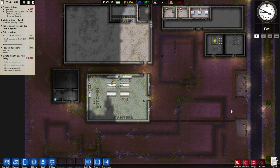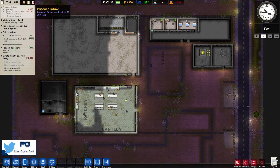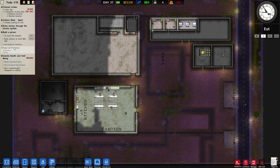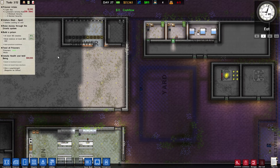Hi guys, welcome back to Penfold Gaming for another episode of Prison Architect. We're on campaign 5, this is the second part, so we're going to carry on from where we left off. We're basically just going through the to-do list. Please show your support by liking and subscribing to the channel.